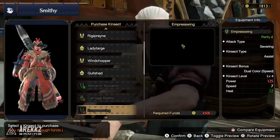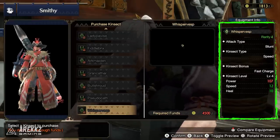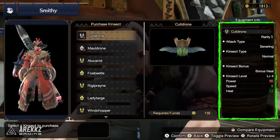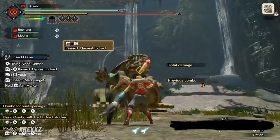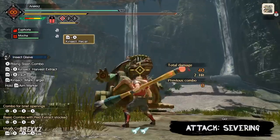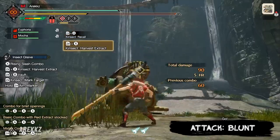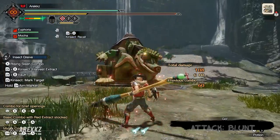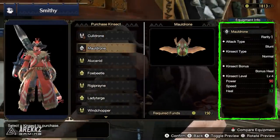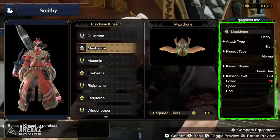When it comes to selecting your Kinsects, there are three categories to keep in mind: their attack type, the Kinsect type itself, and the Kinsect bonus. Attack type is either Severing or Blunt. Much like your melee weapons, Severing can cut parts and your Kinsect can therefore cut tails. Blunt can deal KO damage, which means if you do attacks to the monster's face, they can also KO. For every Kinsect, there will be one of each type, so you can pick and choose depending on what style you like.